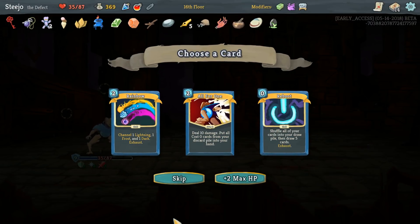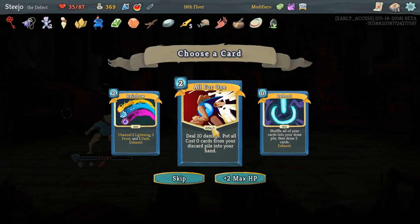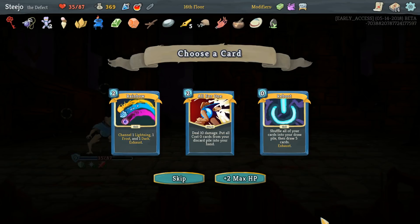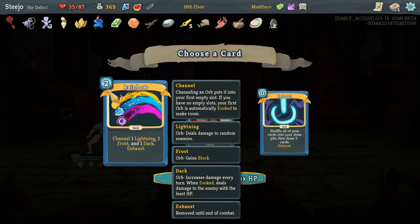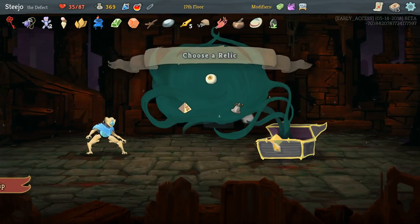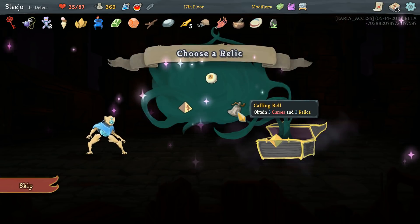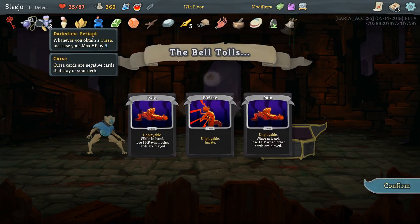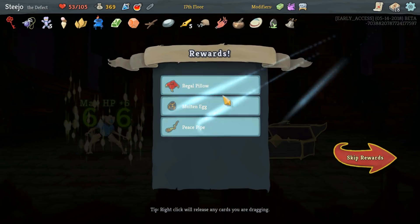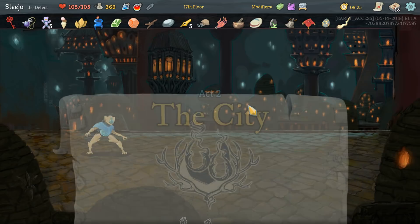Rainbow, All For One, or Reboot? I think I probably want Rainbow. I do like All For One though. I'm going to go for Rainbow just because it's a skill and it'll get upgraded so it doesn't exhaust. Let's go Colon Bell because we're cursed. Pain, horrible pain, horrible Writhe. Regal Pillow, Molten Egg - we've now got attacks and we can remove stuff with the Peace Pipe.